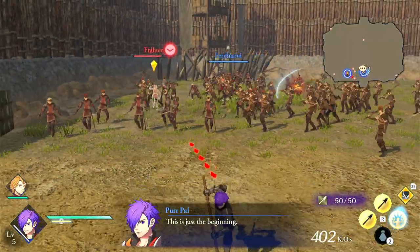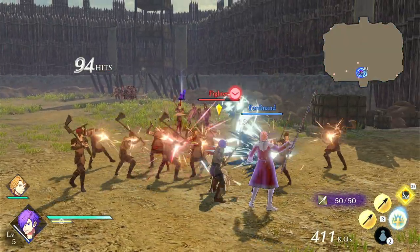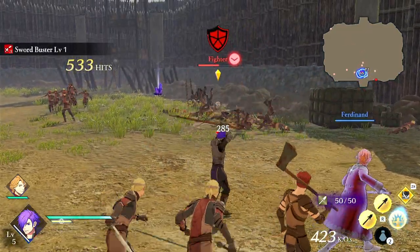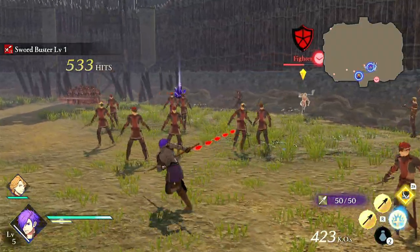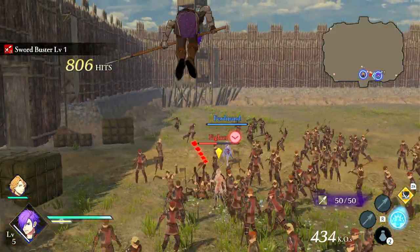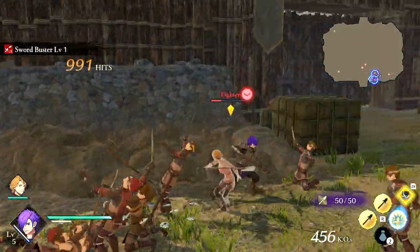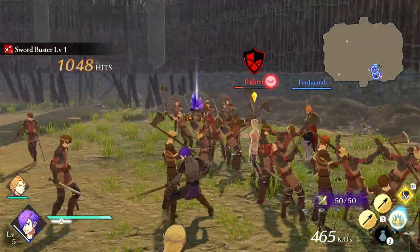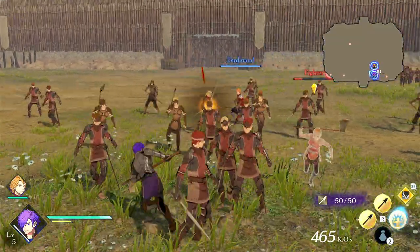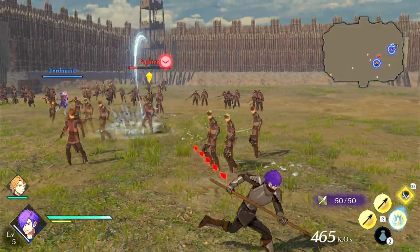Then you have your X attack, which is like a thrust. The X attack can be spammed — there's a lot to do with it. You might notice that the spear changes colors as you use it. It can break stun gauge pretty gradually, but it won't necessarily break it super fast. This enemy is also more resistant because we're hitting a weakness — we're hitting an axe user, so we're getting weapon triangled right now.